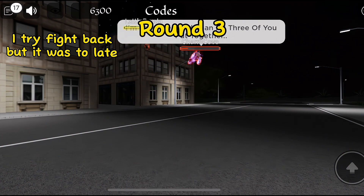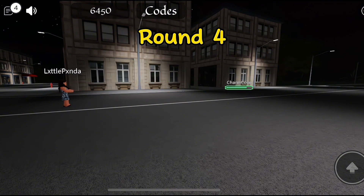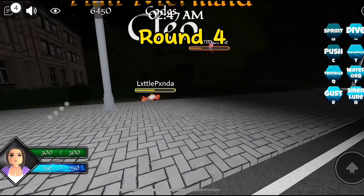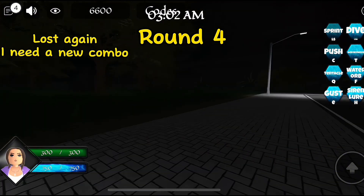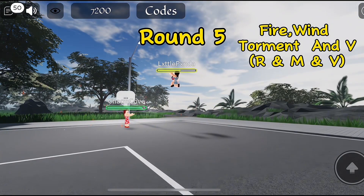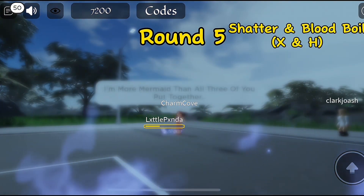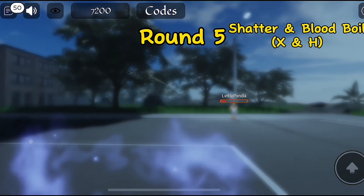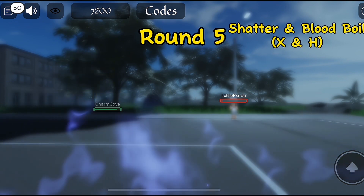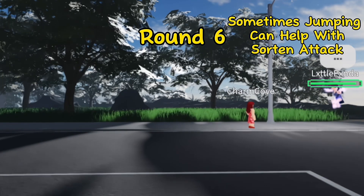She already knew my combo and knew what I would use, so she changed hers — and that's how I ended up dying in round three. Mimi won that round, and in round four she did the same combos again. None of my combos were working. So in round five I decided to use freeze — I freeze her before she can start, then shatter, then fire M and B. I mass freeze, use shatter X, then blood boil H. Make sure you don't give her time to get up. Sometimes jumping can help with certain attacks, but not with freeze. In round six I did the same one.